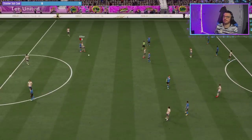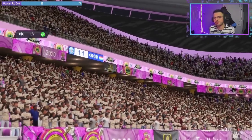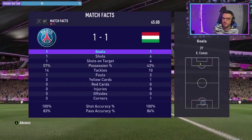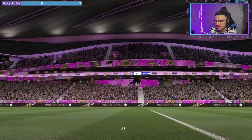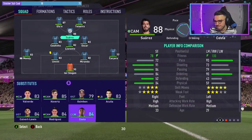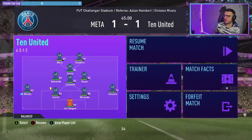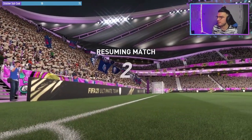Half time 1-0. Might need to take Luis Suarez off — he's not doing too much in this game, just the one shot all game and it managed to be a goal. We'll take Suarez off for Costa, then bring Valverde on for Coutinho to solidify that midfield spot. We'll get into the second half and see if we can come out with a win.